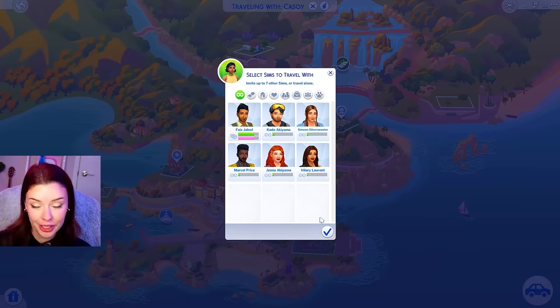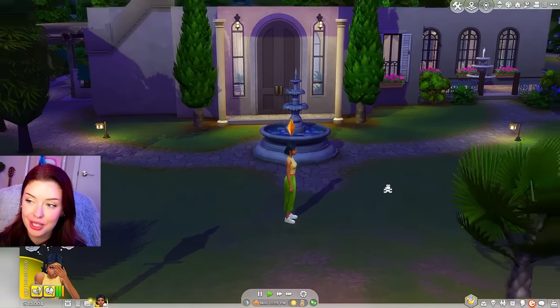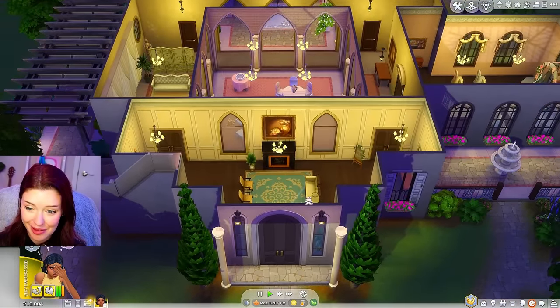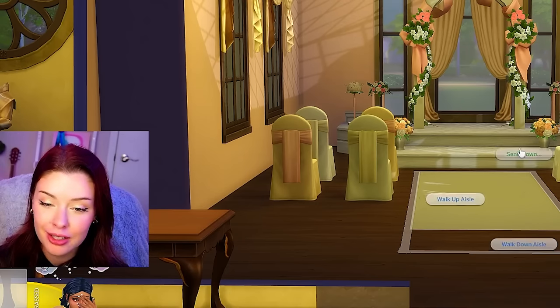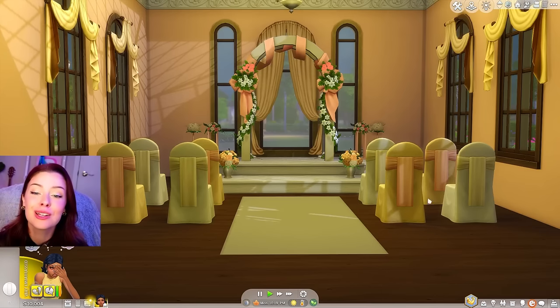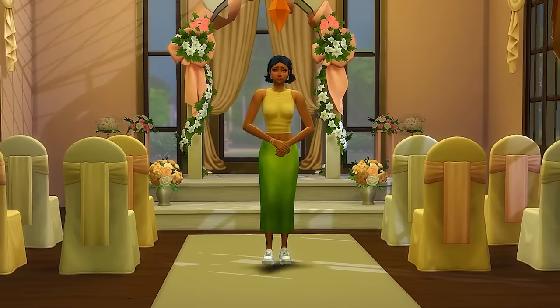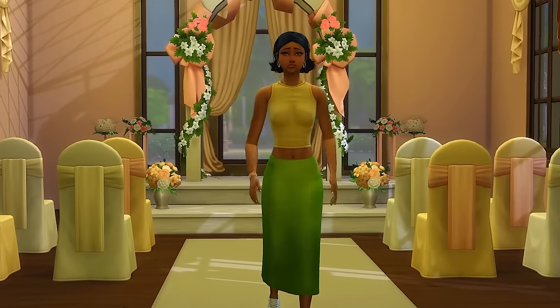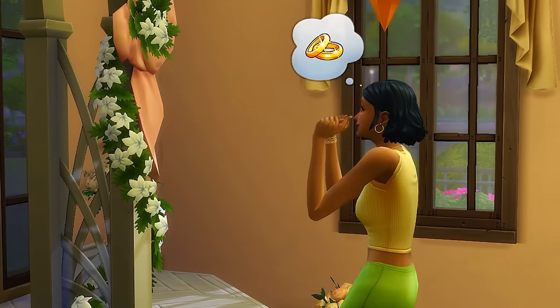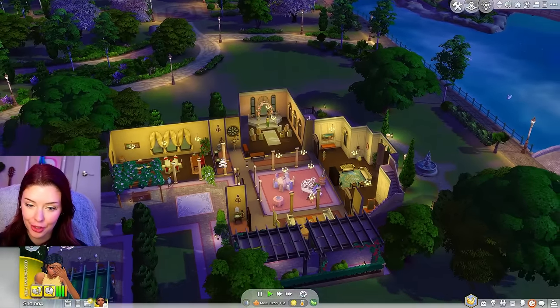I guess I can go participate in wedding things even though I won't be the one getting married — I'll go walk up the aisle. I still have to do something for this pack. I'll go fantasize about weddings. This is literally the saddest thing ever. She's practicing walking down the aisle — oh, this hurts. The wave. She's fantasizing about the wedding. My heart. Well, I guess we should go home.